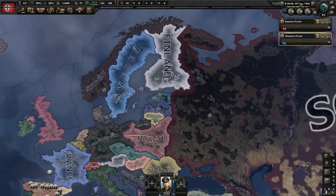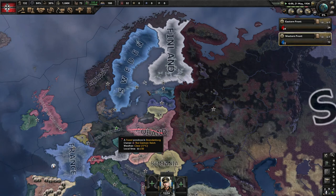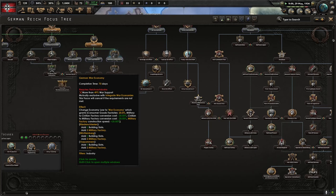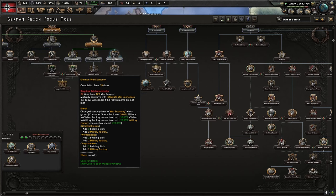Alright, we got Autarky done. Hermann Göring — yeah, he helps you with extra civilian factories, which is always nice. This is the best one here for your German economy. It'll help you get consumer goods factor down to 20%, and military factory construction speed 20% is amazing. Some regions also get extra military factories — that's always fun. You get that later in the game though.